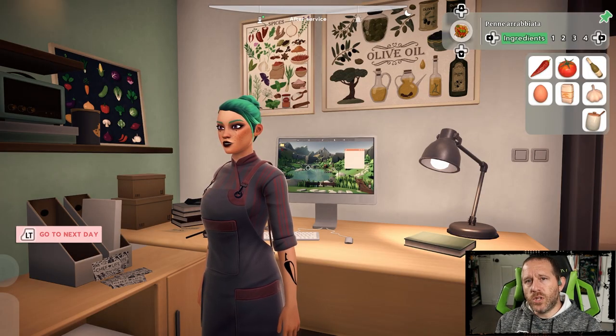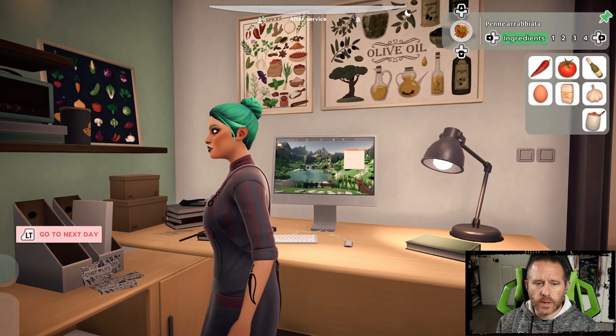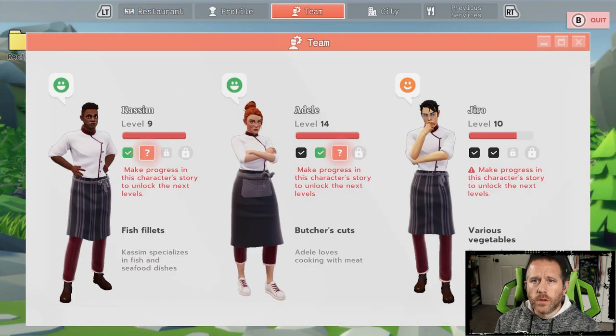Hey, I'm NickathalonGamer and welcome to Chef Life. This is a tutorial regarding your staff and how to level them up. The first screen to know and understand is in your dashboard — it's your team screen. Here you can see in my current playthrough I have Kasim at level 9, Adele at level 14.